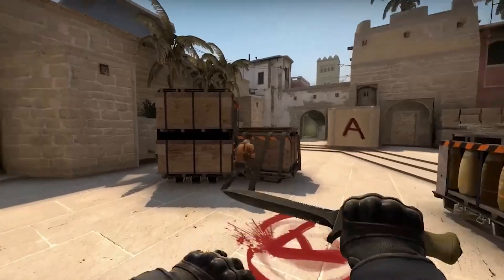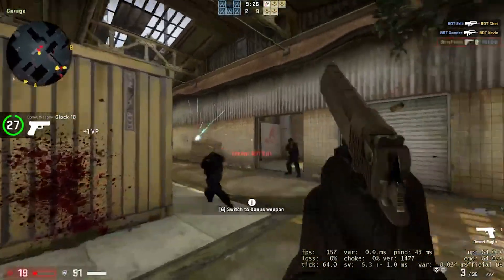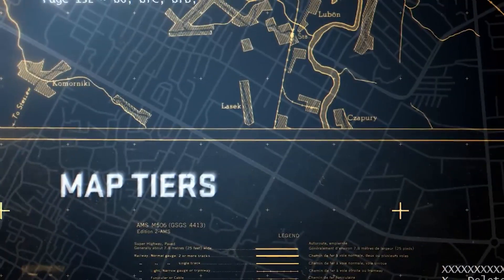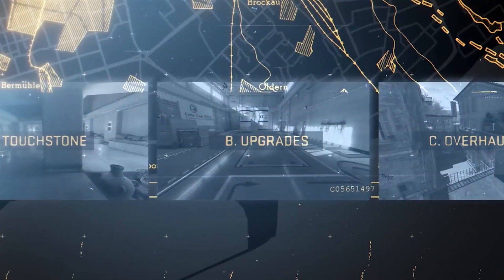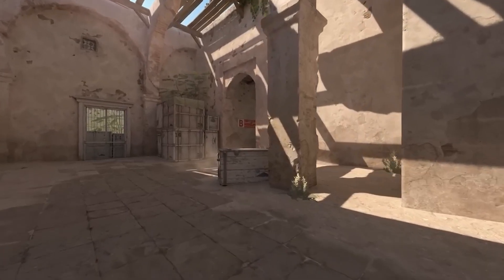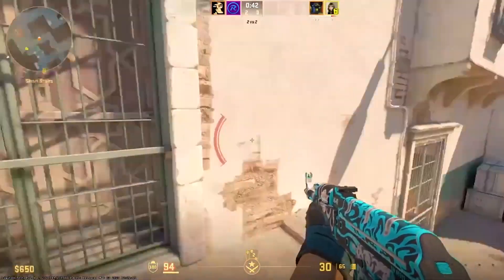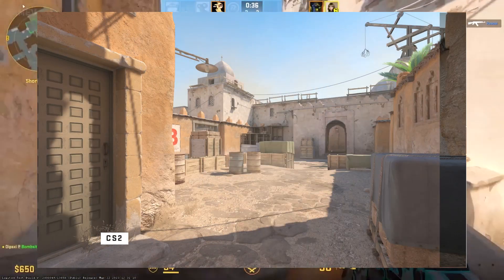Let's talk about the differences CS2 brings compared to CSGO, starting with map changes. CSGO was made in the Source Engine, but CS2 will move over to Source 2 — a more updated version created by Valve. The map changes will fall under three categories: Touchstone Maps, Upgraded Maps, and Overhaul Maps. Touchstone Maps have literally no changes to the actual map layout and keep the original textures from CSGO. The only changes are lighting improvements. For example, Dust2 will stay the same but with much different lighting.